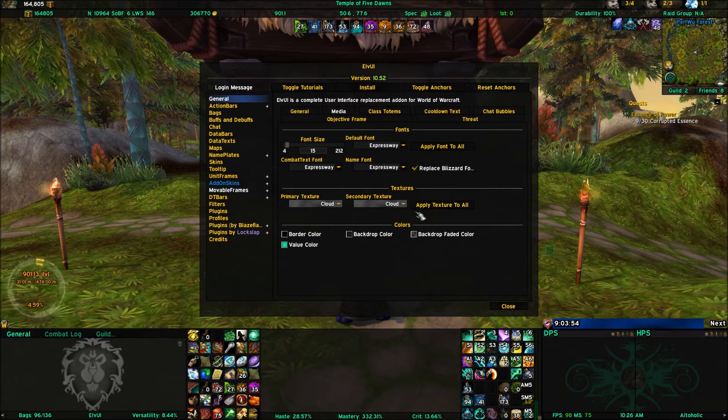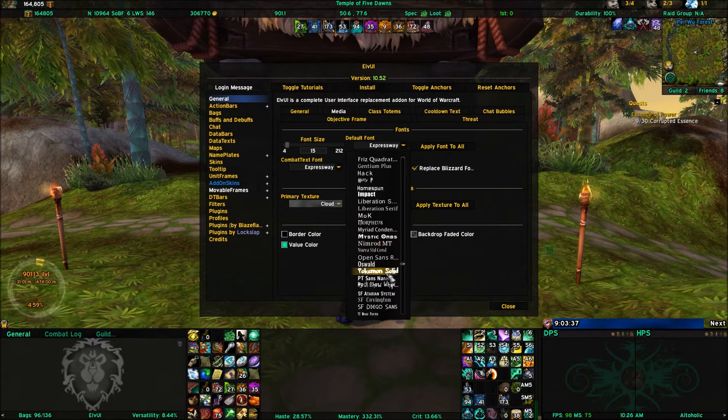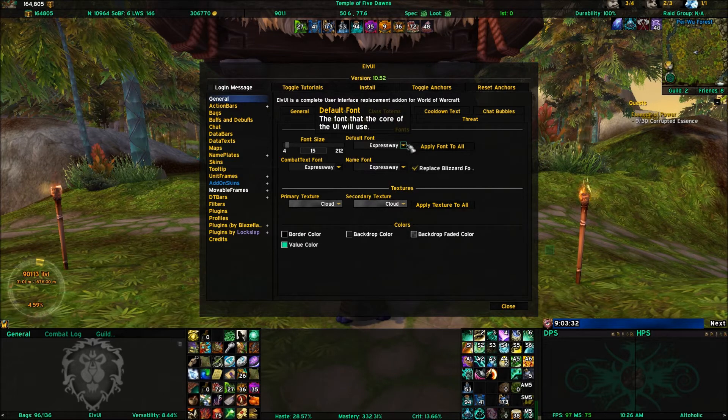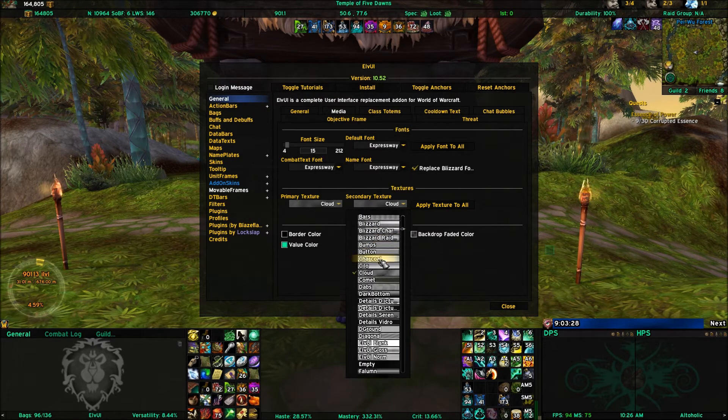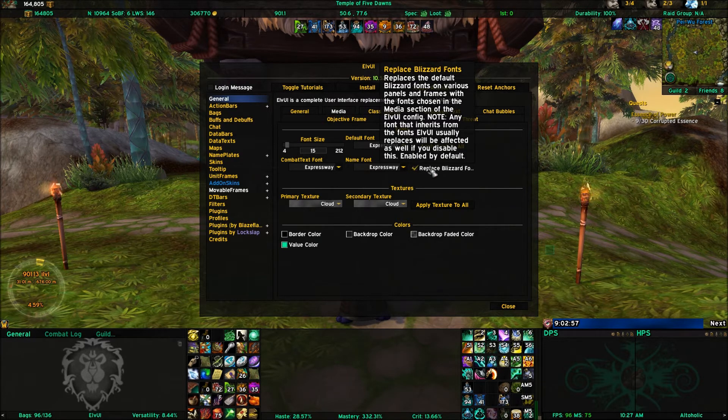Under media, we're talking about the look of your screen. All of my text is the same — I set my font to Expressway at size 15. There's actually an add-on that pulls a lot of media for you, including different skins for your bars. I set the default font to Expressway and apply it to all, which changes the majority of your fonts. My combat text font and name font are also set to Expressway, and it replaces Blizzard font panels on various panels.